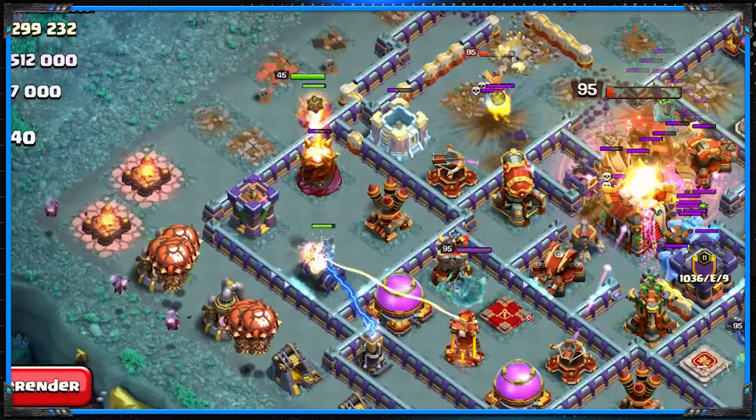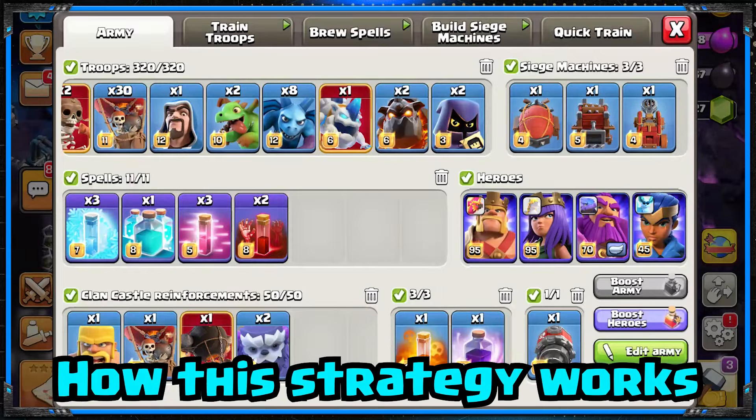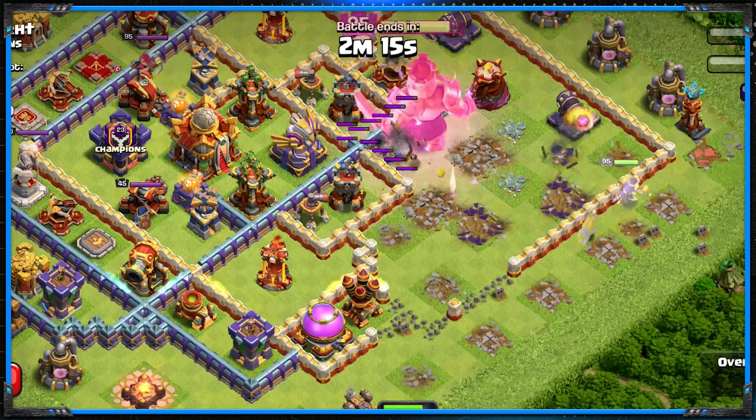Sui lalo with the ice hound — this has to be my favorite army to use in Legends League. Let's dive in and see how this strategy works on diamond bases, box bases, and ring bases.